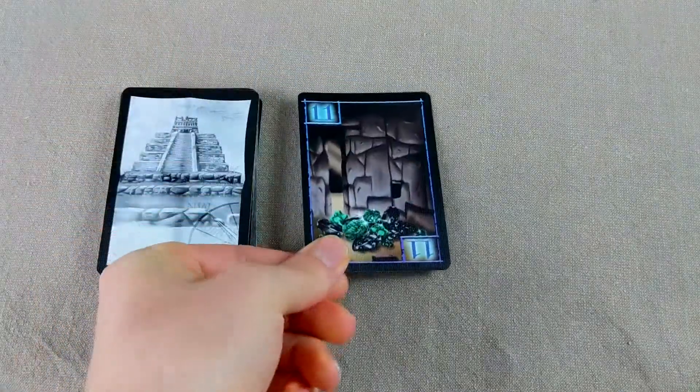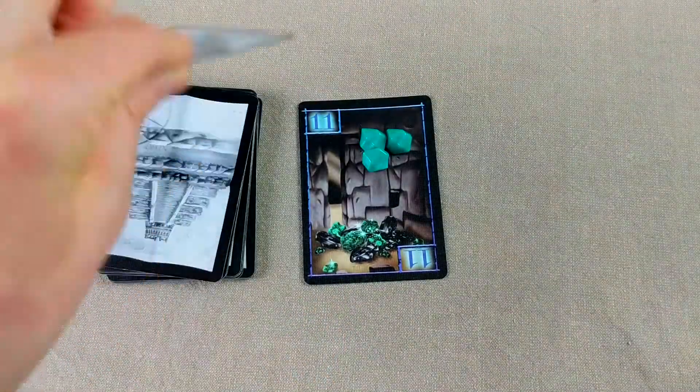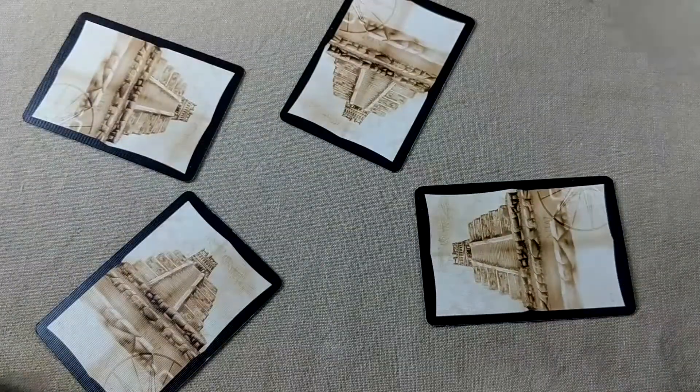One card at a time you move forward. If you find treasure you split it as equally as you can. If you find a peril you're safe — for now. You then all vote in secret.